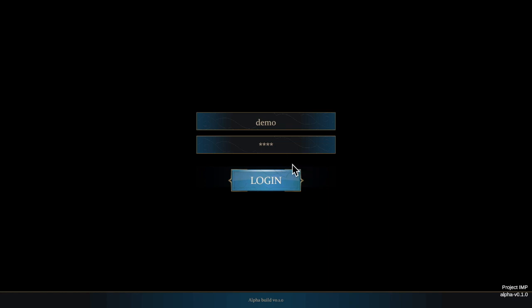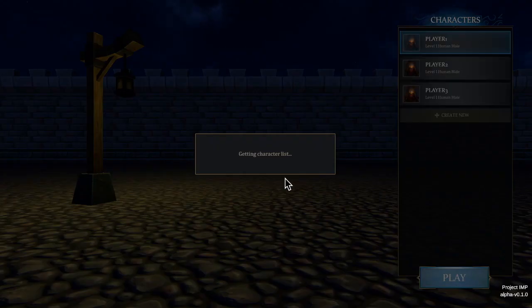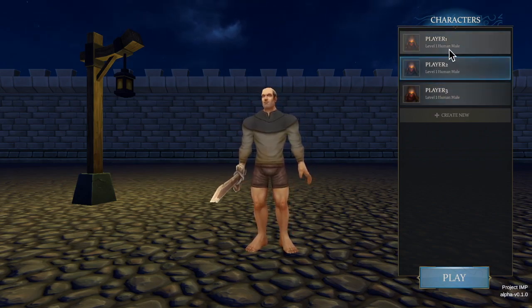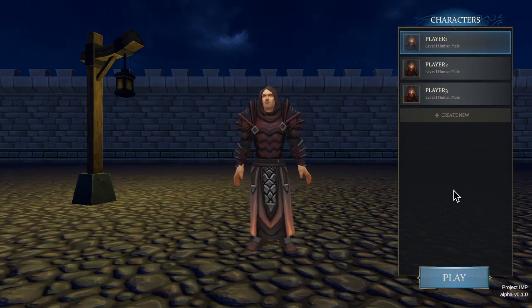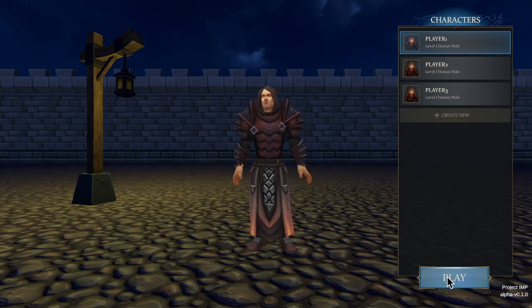This is the login screen and I'm going to log into the demo account that I use for testing. I also added some interface sounds, which is quite nice — it gives good feedback when you press things. We can also create a character, but we're going to skip that for now and enter the world.